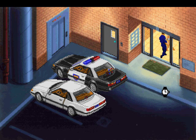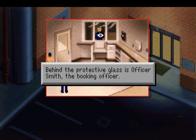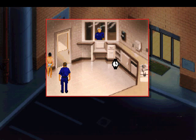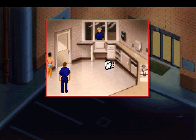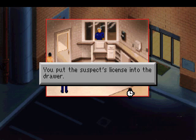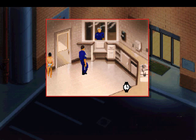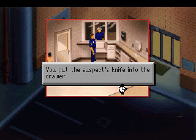Come on, this way. Behind the protective glass is Officer Smith, the booking officer. Let's talk to him. All we need to do is hand over the evidence — the stuff he was carrying, basically. And then book him. So we need to hand over the driver's license — you put the suspect's driver's license in the drawer — and the knife — you put the suspect's knife into the drawer.